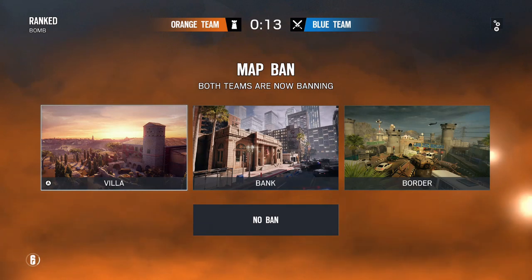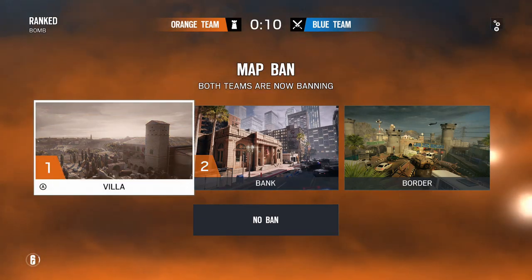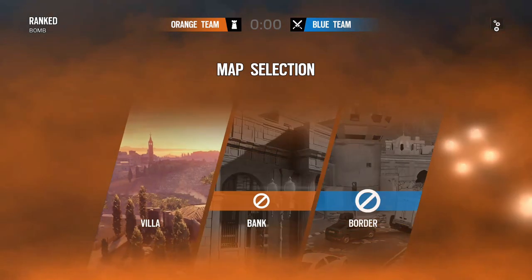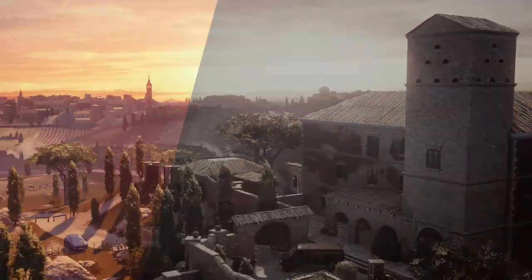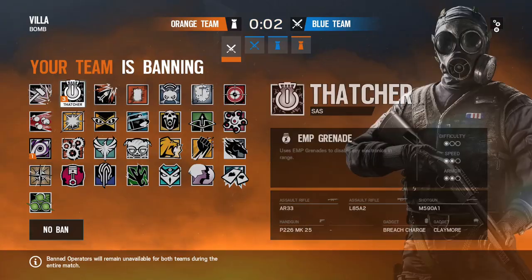We're gonna use these settings in ranked. Okay, we're gonna rank game. Bank — no. I would ban Villa. Apparently my teammates don't agree with me, like, at all. That was the one map I wanted to ban. Villa's not a bad map, but why are we banning Jackal? Okay, thank you. Godly would ban Thatcher in this situation.